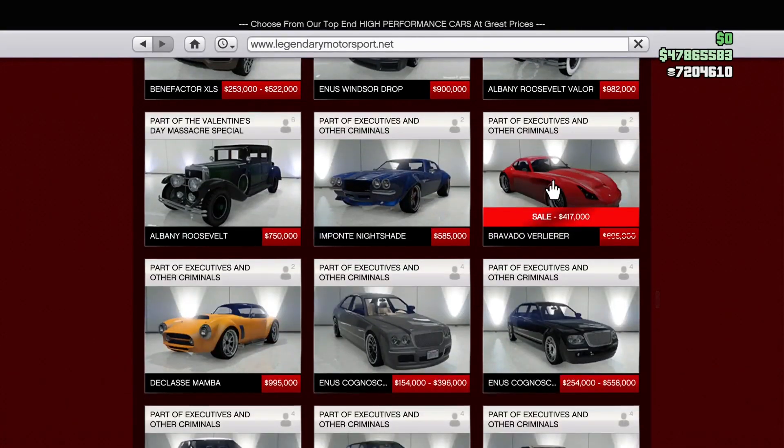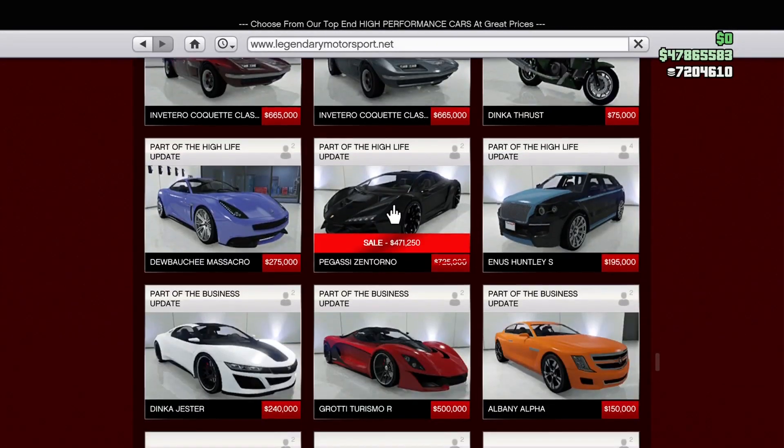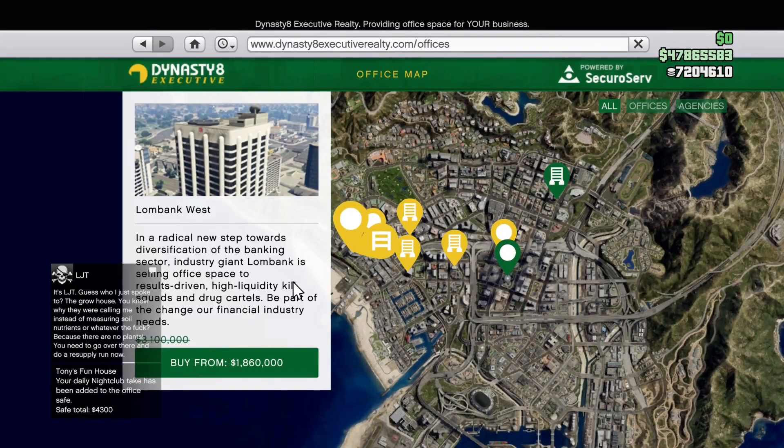Anything else on Legendary? This here I wouldn't even waste the money on, but sure. And this here is way more worth the money — for any new player that wants a well-performing car, you can mod the back so it's essentially bulletproof from behind, since there are no windows back there. And finally, property — offices are 40% off. All CEO office spaces. If you want to upgrade your spot or just want a new one, now's the time.